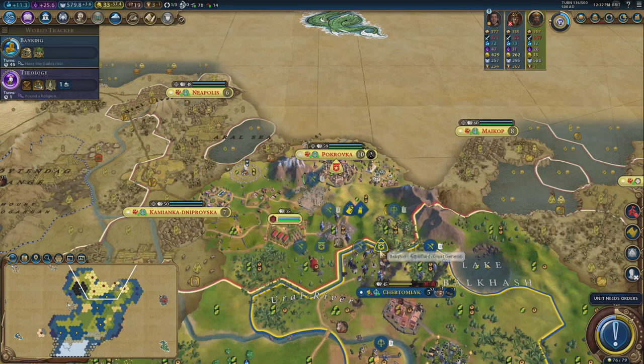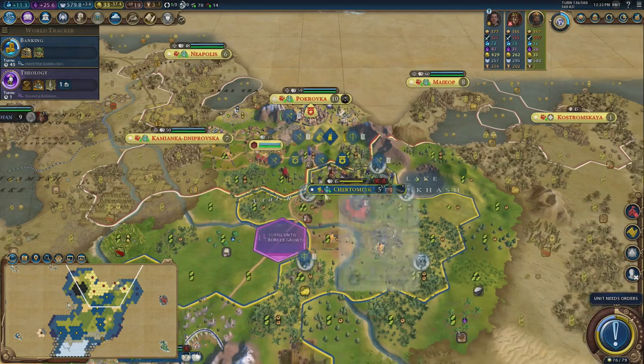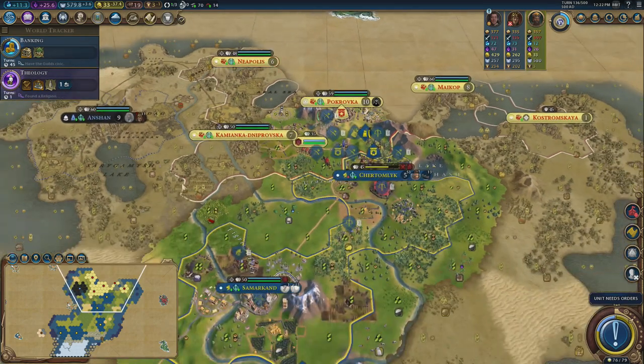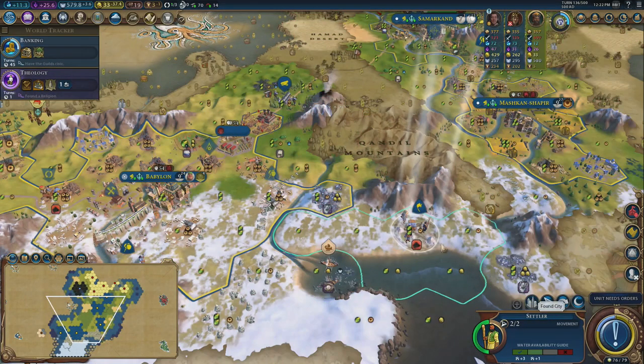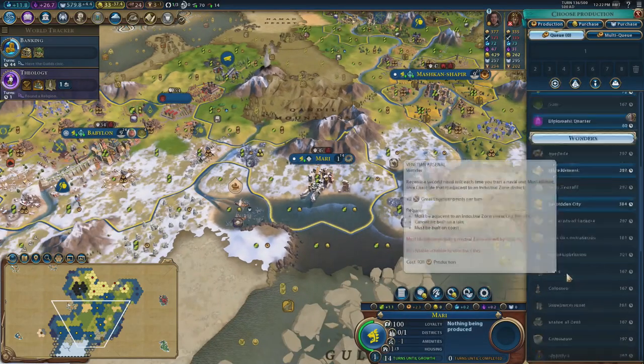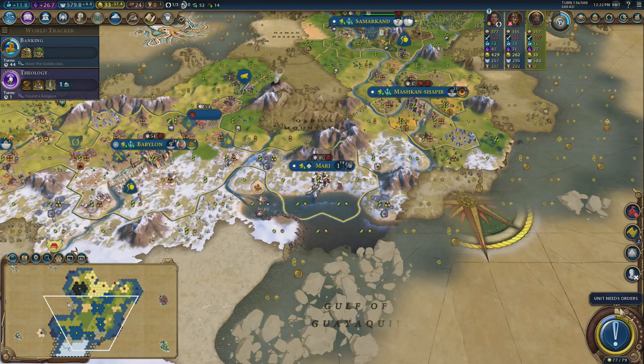I could probably get rid of this encampment pretty quickly as well. I'm thinking about the best units to move — I've got a bit of a choke point. I've got too many powerful units and not enough spaces. I'm going to settle on the knight; it's not the best city but helps me get that niter super quick.